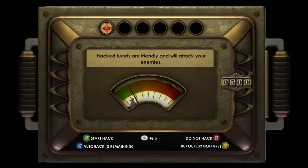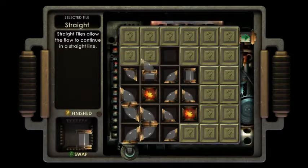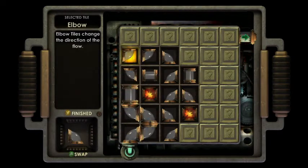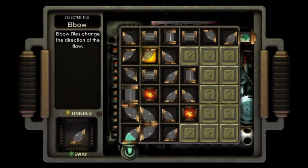Hack. You can hack this turret to help you fight the Rosie there. Feel free to use that — it can really help. Explosives do a lot of damage.